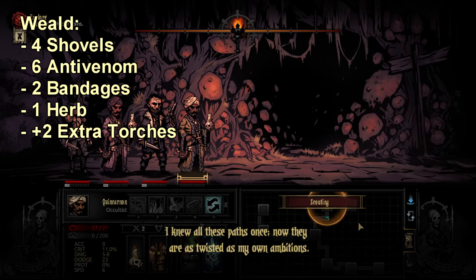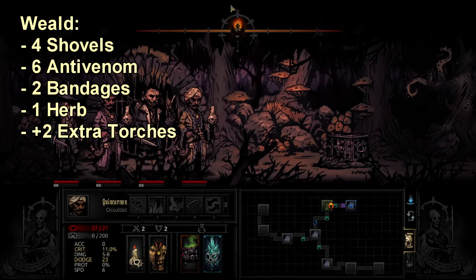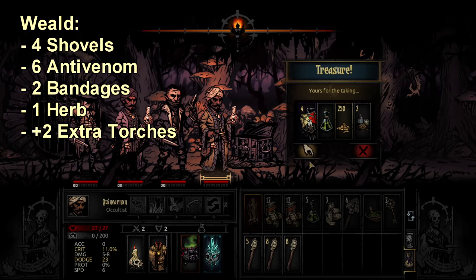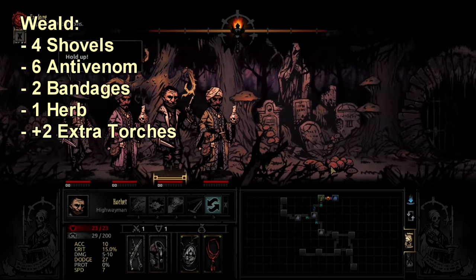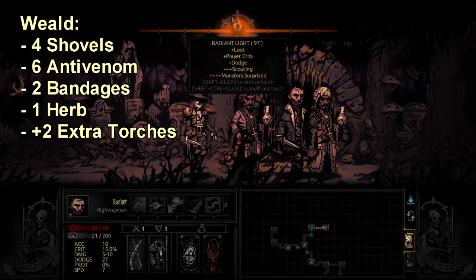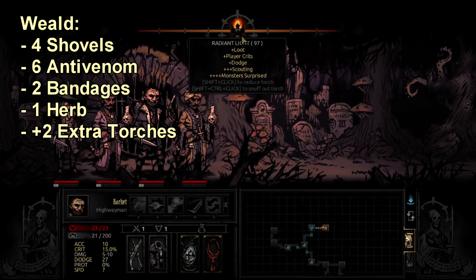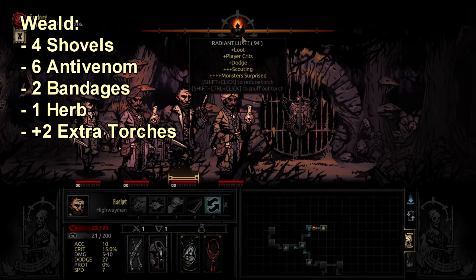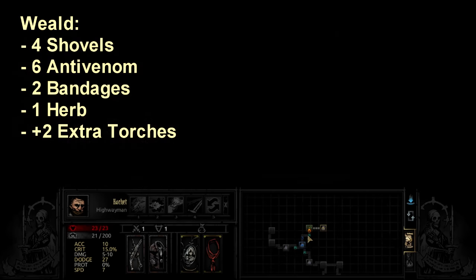The Weald — it's always between the Weald and the Warrens for what people hate more, and I'm flip-flopping on which I dislike more these days. The Weald is interesting: the chance of obstructions in hallways — trees that require shovels — is increased here. So you should always take a few extra shovels. I take 4 even on a short mission, 4 on a medium, and sometimes 5 on a long mission.